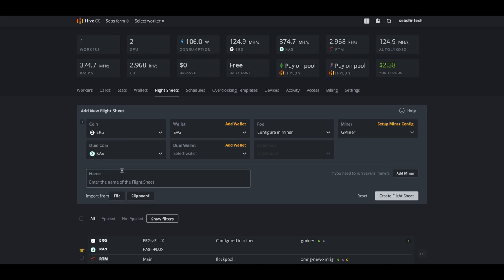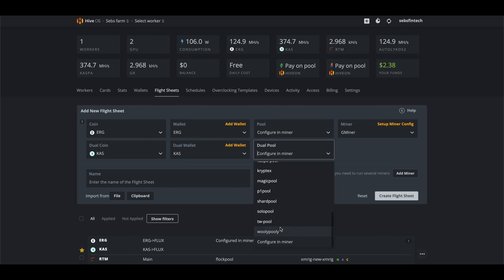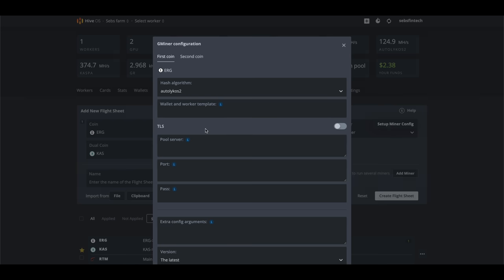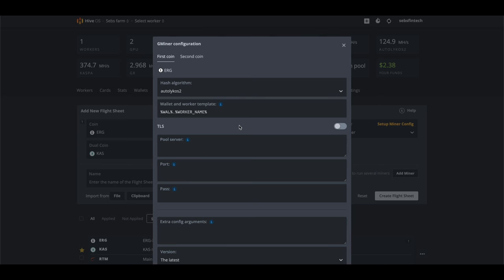For dual wallet, same procedure — add a new wallet and enter the ticker of the coin you want to be paid in followed by your wallet address. For pool, again pick configure in miner. Then click on set up miner config to do the rest. For wallet and worker template, hover over the small i and pick the first one. Be sure to add hashtag Seb at the end of it to save 25% on Unmineable's fee. For pool server, copy in the pool server and port number for Ergo mining from Unmineable's website.